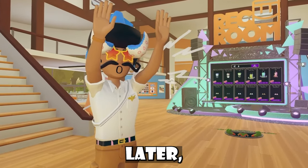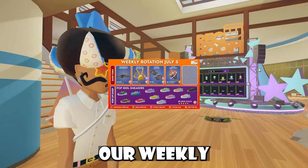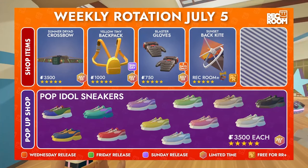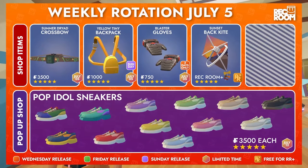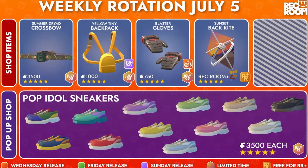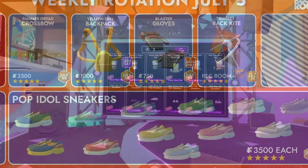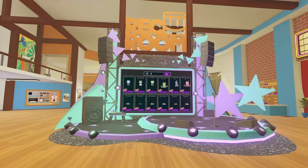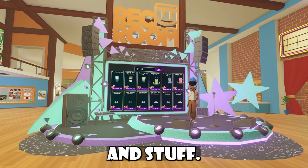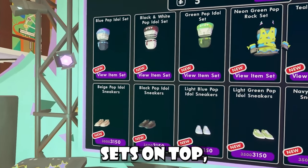Recording this about a day later — it's weekly time! Here's our weekly rotation image. We're missing a slot for our items, but as you guys can see, we're going to be getting a crossbow skin, the yellow tiny backpack, blaster gloves, and a new Roken Plus item. For our pop-up shop, you can see a bunch of different Pop Idol sneakers. I think 3,500 tokens for sneakers is a decent price. The actual weekly rotation shop really fits the whole Pop Star theme with colorful neon lights and a microphone you can even grab.